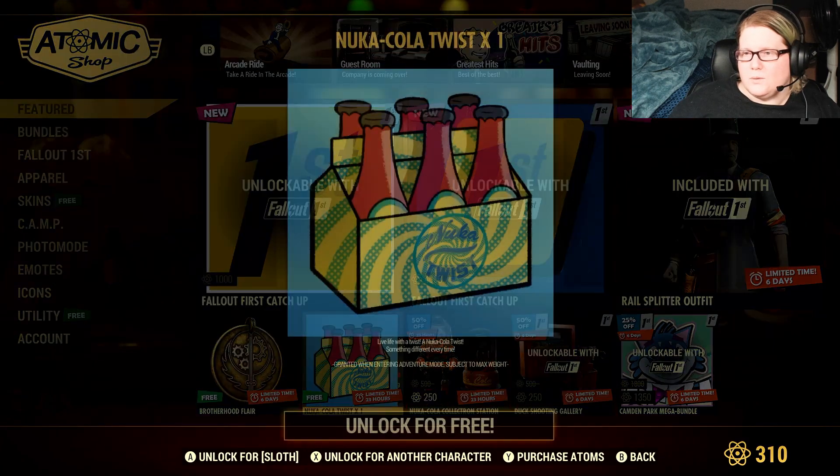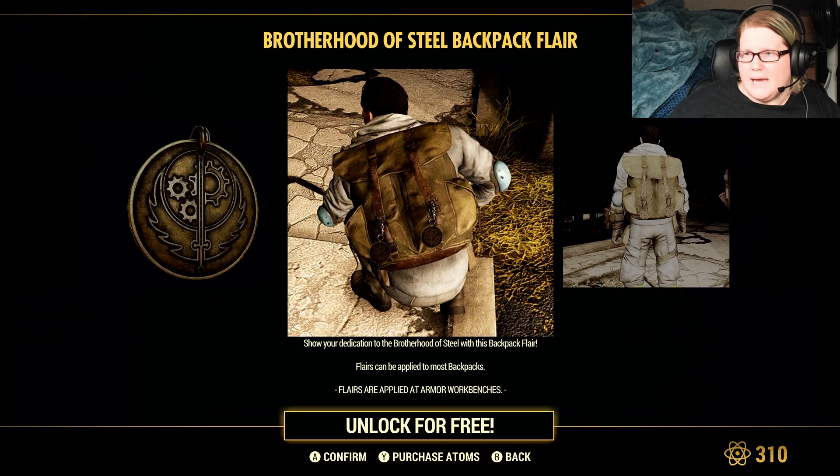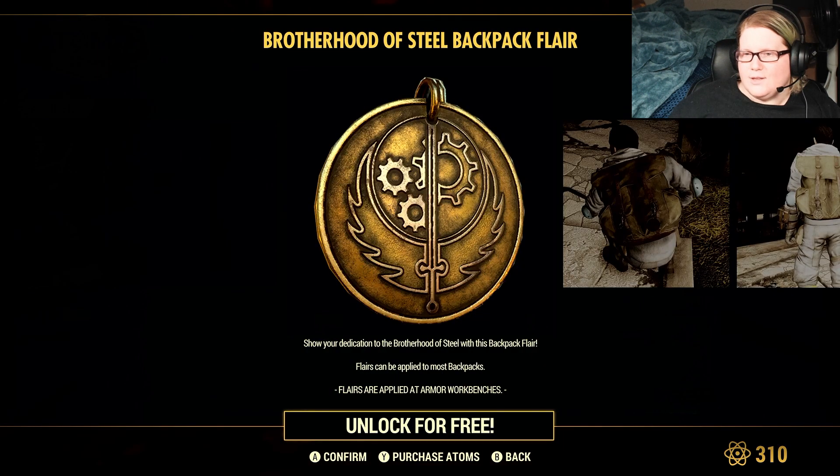For free today, we get the Nuka-Cola Twist and the Brotherhood Flare backpack attachment. So there you guys go!